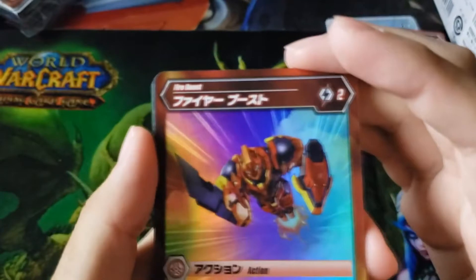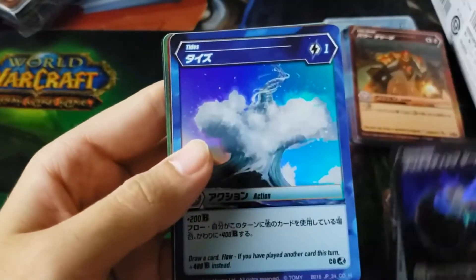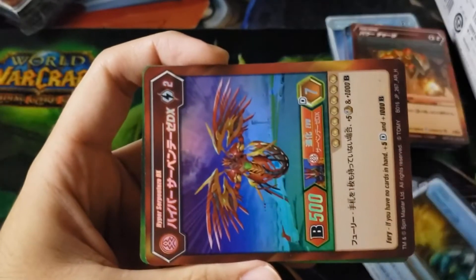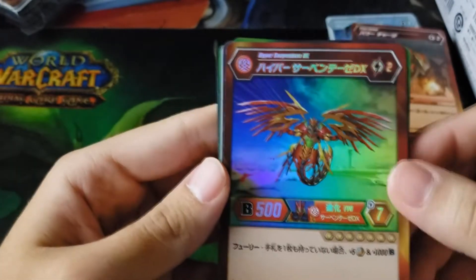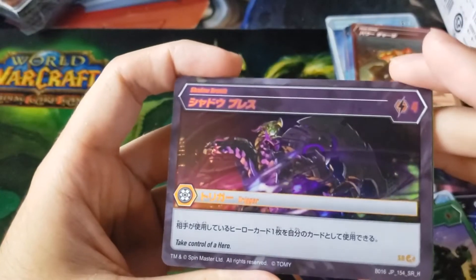Let's go one by one and see what we got. For the commons we have a hollow Fire Boost, a common hollow Cease Outsiders, a common hollow Prismatic Shield, and a common hollow Tides. We have an awesome rare Luck Aurora. We have an awesome rare hollow Hyper Serpenties DX. We have a super rare One with Nature, and another super rare One with Nature.